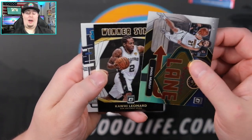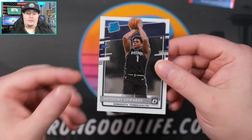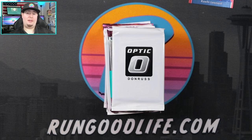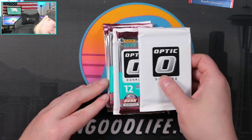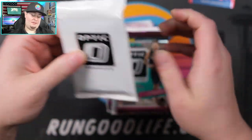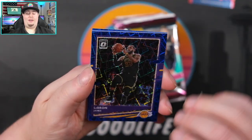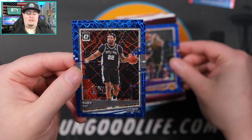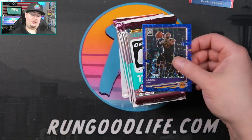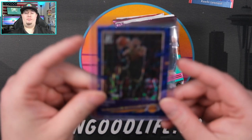We have the Jae'Sean Tate, the Kawhi on the Winner Stays, and there's our first Ant Man of the box along with Cassius Stanley and RJ Hampton. So we've seen two LaMelos and an Ant Man — pretty good cello box so far. I cannot complain; I think we're inching our way towards money back if not already there. Anytime you hit LaMelo that helps. Marking the halfway point of the box — LeBron right on the front. He's out for a few more days with an abdominal strain.